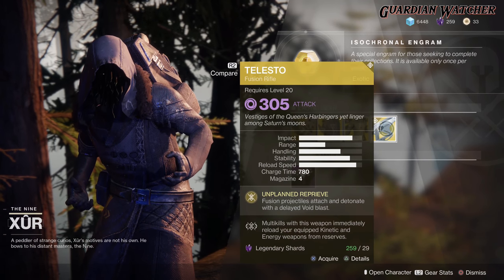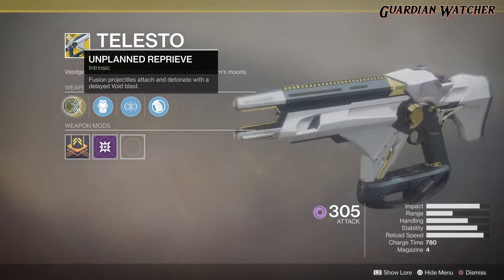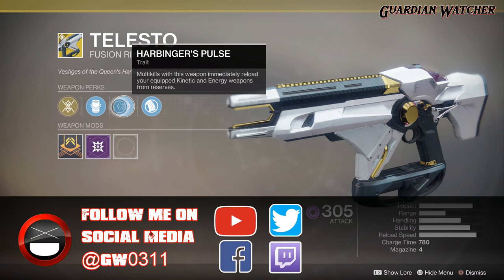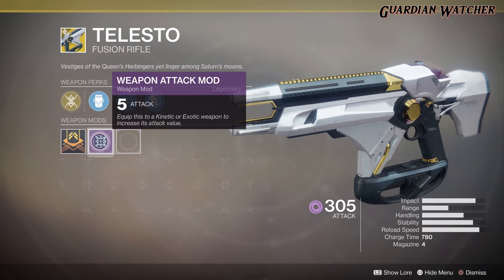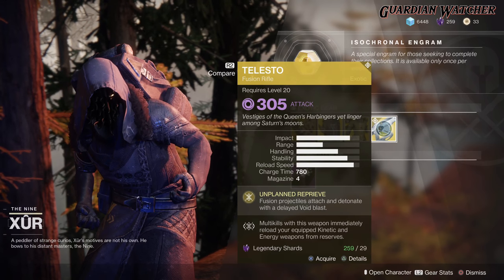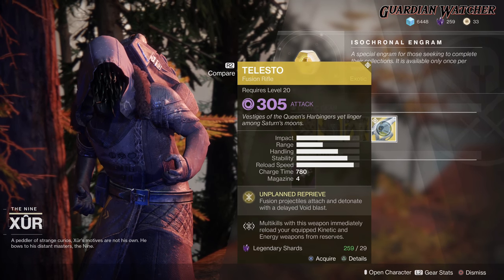The weapon of the week is the Telesto, which is a void fusion rifle. The intrinsic perk is Unplanned Reprieve — fusion projectiles attach and detonate with a delayed void blast. Then we have Projection Fuse, Harbinger's Pulse (multi-kills with this weapon immediately reload your equipped kinetic and energy weapons from reserves), and Polymer Grip, plus the standard plus-5 weapon attack mod. If you guys don't have this, go ahead and grab it — it's definitely a good exotic to use in both PvE and PvP. I'd consider this a tier 1.5 to tier 2 in PvE and PvP.